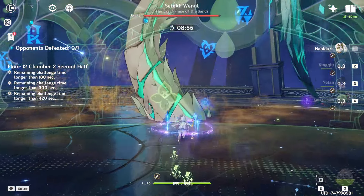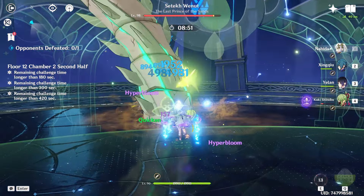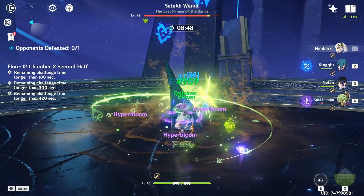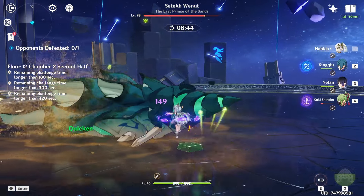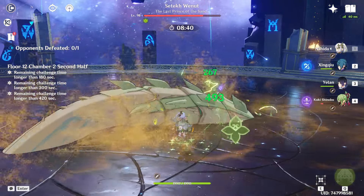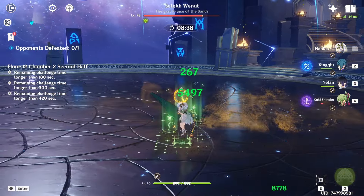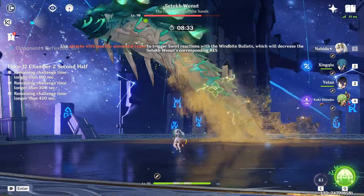Now let's see how much damage we do here. We do have all of our ults up and we are doing a fair bit of damage. That's a fair amount of the Wienot's HP bar. The first couple of seconds was just us trying to get all ults up, but also make sure we have enough energy for when he goes down. So now the goal is we have to knock down the Wienot.